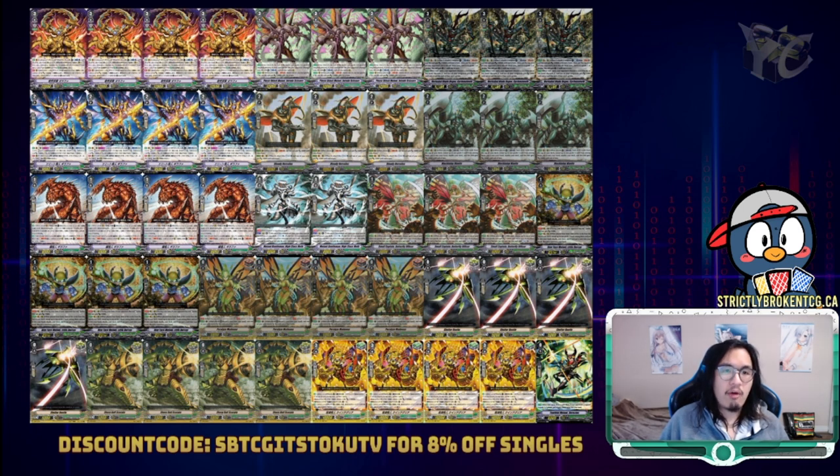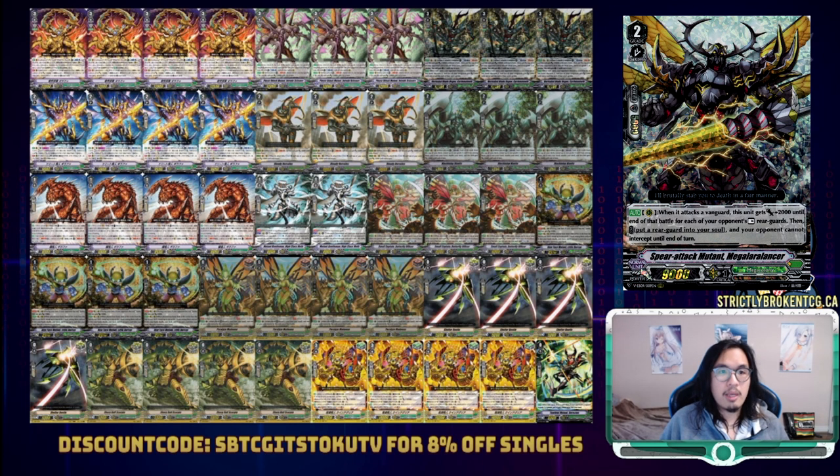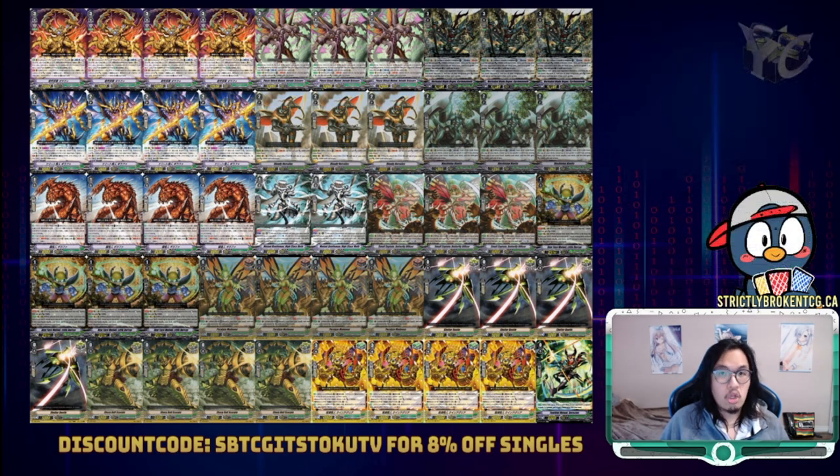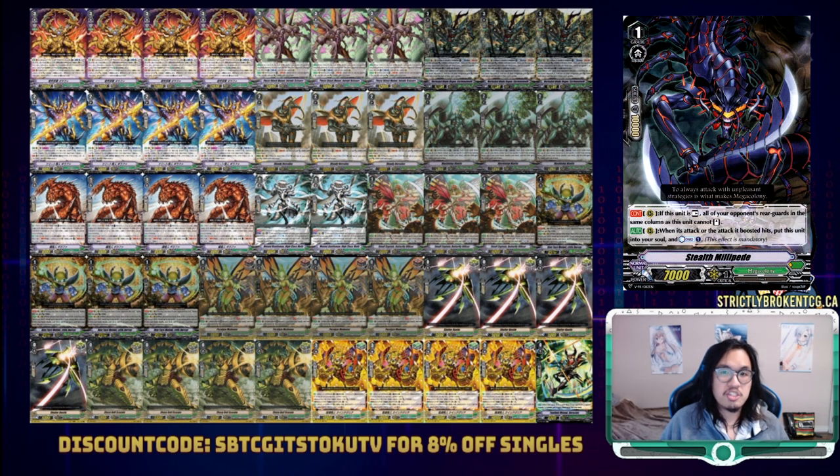It's a very unique concept. Our list as it is more combo-based, but when one thinks of Mega Colony, our mind drifts towards field control through stuns and taps. If you wanted to build for this, we could look for cards that focus more on resting cards — our grade one and grade two Giraffa cards have their conditions met a lot easier. Machining Lady Bomber can rest your opponent's entire board and also provide countercharge, being a 2-in-1 card for our deck. Fear Attack Mutant Megalarancer fulfills a similar role to Elite Mutant, being a large attacker based on tapped rear guards without requiring counterblast. Stealth Millipede then offers your opponent a really tough decision between letting its attack or its boosted attack hit — that way we gain a soul and a countercharge, or they don't let it hit and their rear guards in that column are stunned for their next turn.